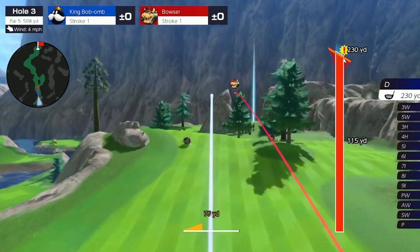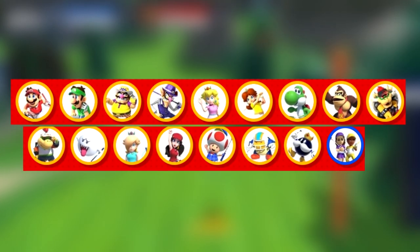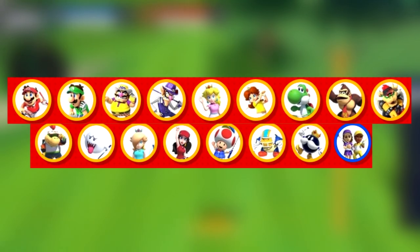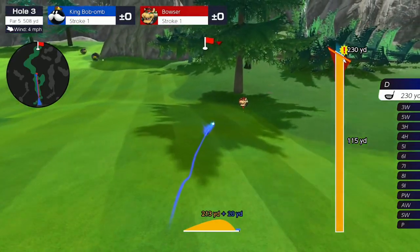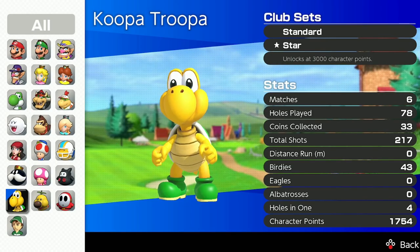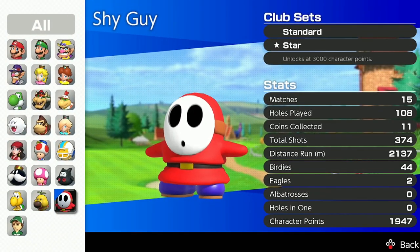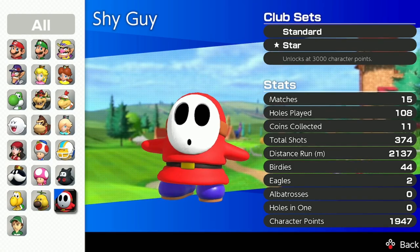Let's talk about the characters. At launch, Super Rush had 16 characters to choose from, as well as your Mii, adding up to a total of 17. After the game's 3 free updates, we're given 5 more characters to choose from: Toadette, Koopa, Ninji, Shy Guy, and Wiggler. So we've got 22 characters total, or 21 if you don't count the Mii option.